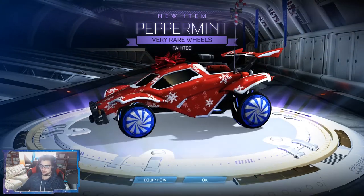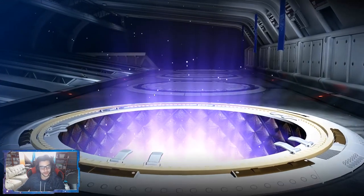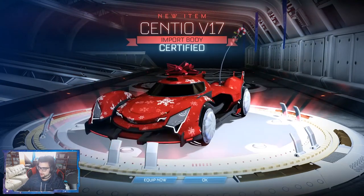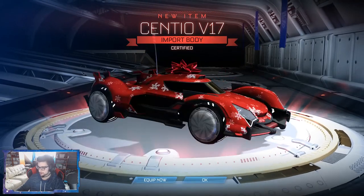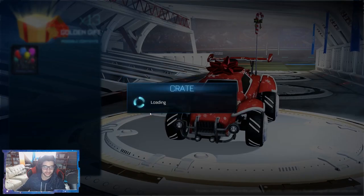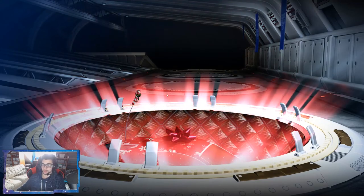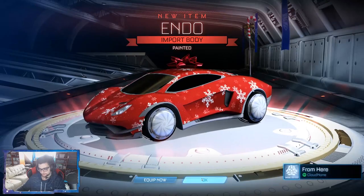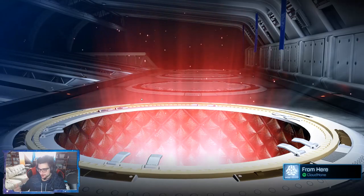We got Painted Blue Peppermints again - I already have Painted Blue Peppermints, so those are a duplicate. I'm pretty sure I have Cobalt. Then we got the Ciento body, which is awesome, always nice as always - getting the imports. Another import - holy shit, really pulling the luck. And now we got an Endo Painted Gray. That Painted Gray is real great.